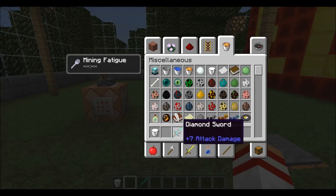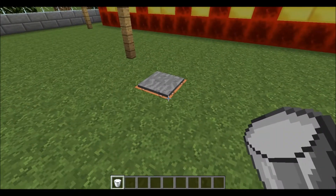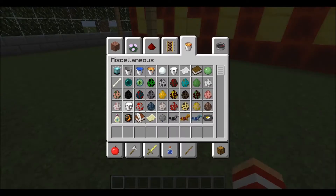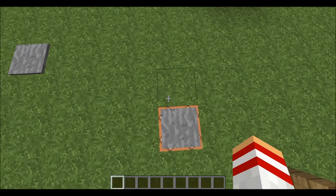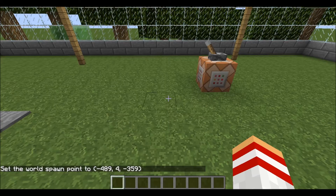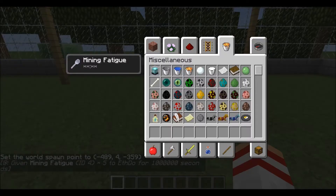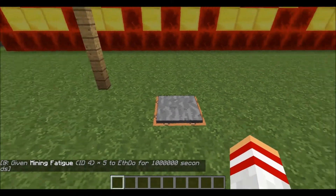To prevent that, set up a command block with a pressure plate directly above it using the same command. When making your map, position this quite low down and use slash set world spawn so that when people spawn they instantly fall and land on the pressure plate, getting the mining fatigue immediately. That way nobody can cheat by breaking the setup because you get about half a second before you hit it.